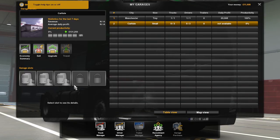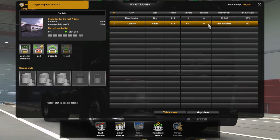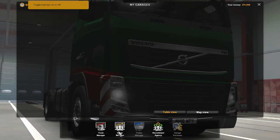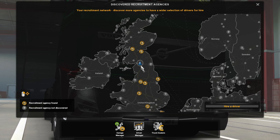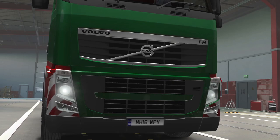So what can we do in here? We've got Carlisle — daily profit not available. That's because we don't have any lorries here, we don't have any drivers. Driver manager. Recruitment agency — we don't have one in Carlisle, or maybe we do and I've not discovered it. Manchester — hire a driver.